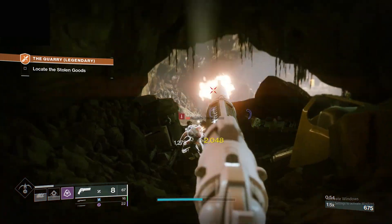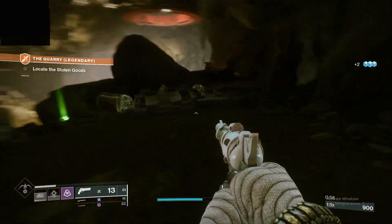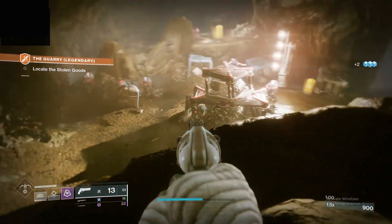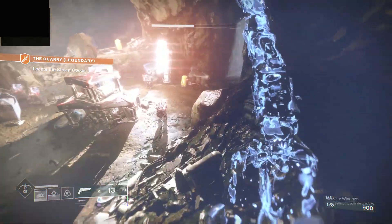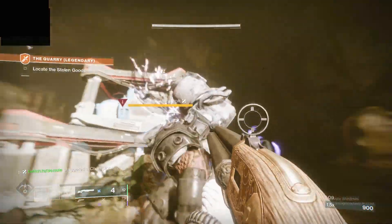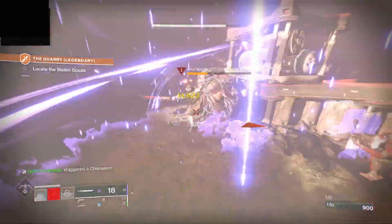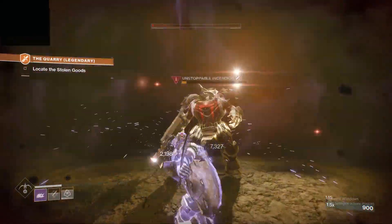Come out here and clear out these enemies — there are a few enemies here, clear them out to make it easier. Then find where the Unstoppable champion is; go invisible, jump up, and get down on him. Hit him a few times with the sword and then finish.